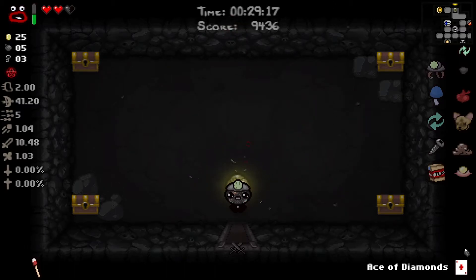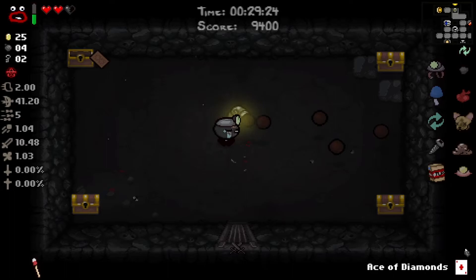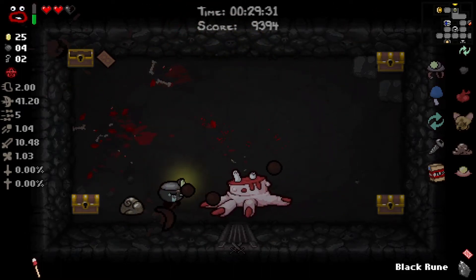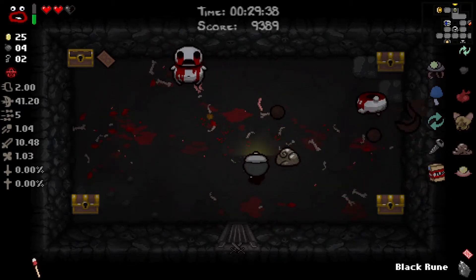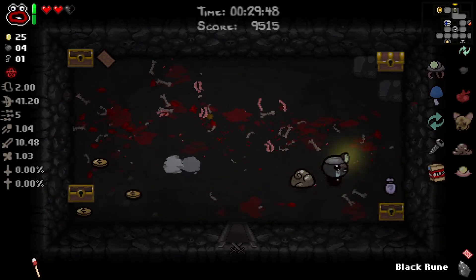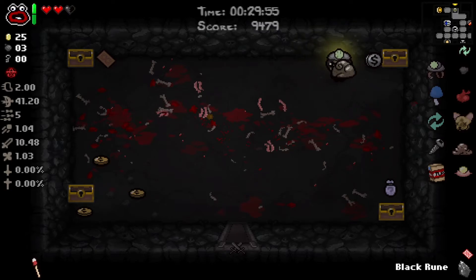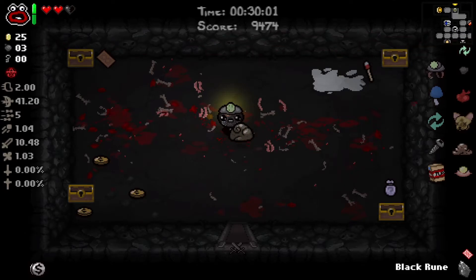Maybe it should be used in this room although we already have what we want from these chests. We have Cricket's Head, we could get Steven I guess - this is just the regular mob trap room, so let's just do it. Mystery sack! And that's Silver Dollar - that is fantastic! That's going to give us two more stores on Womb 1 and Womb 2, and with Restock if we find a soul heart we're good on HP.